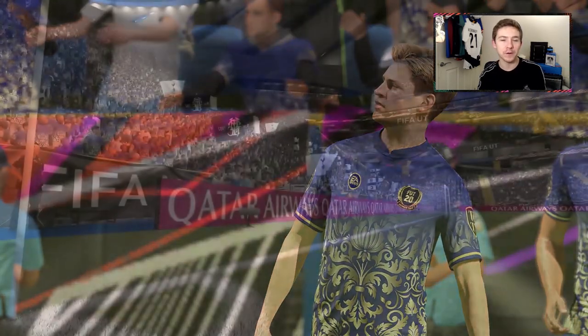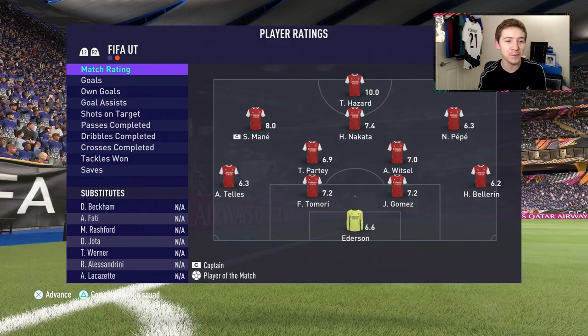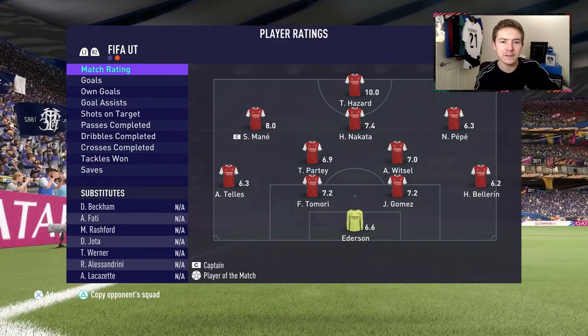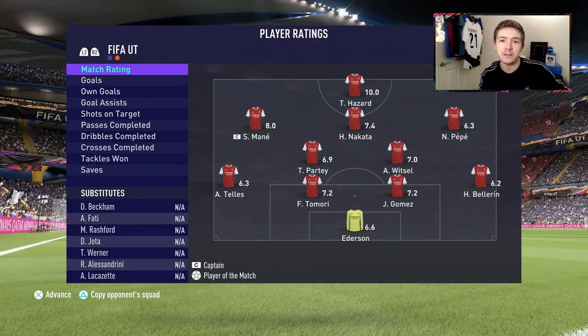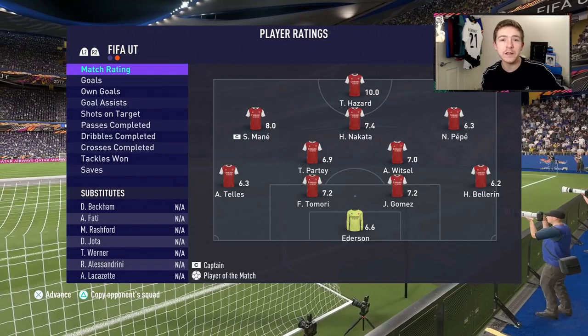We did almost bottle a 4-1 lead, but in the end we won, so that's what matters. Nice opening performance from Foggin Hazard — don't think he's the most clinical of forwards, not after the first game anyway, but he got himself in some good areas and created some nice chances, not only for himself but also others. So overall, very positive opening display.